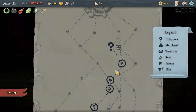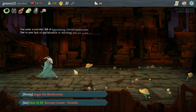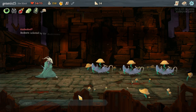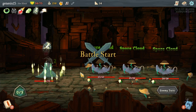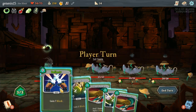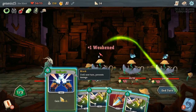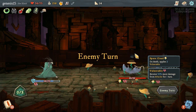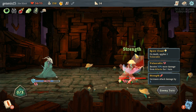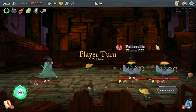I'll get another Sucker Punch — Sucker Punch is a really helpful card. I'm gonna just not anger the mushrooms; there's no point. Sucker Punch, Deflect, Strike — dead! I'll play two Vulnerables — oh shoot. I've got to kill these guys fast.